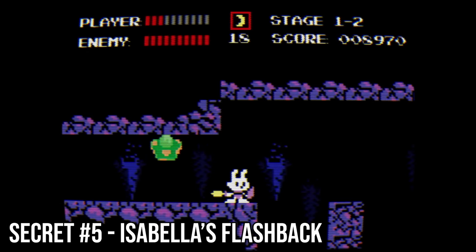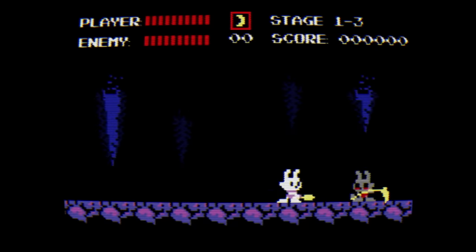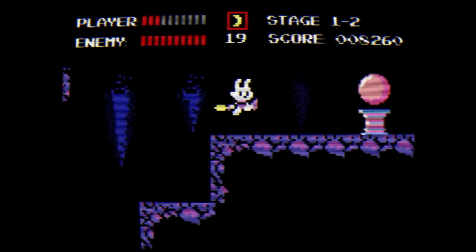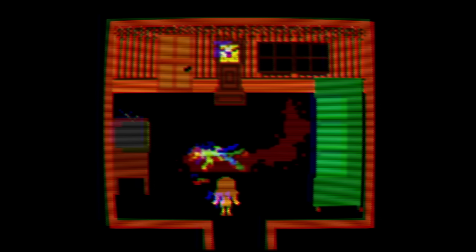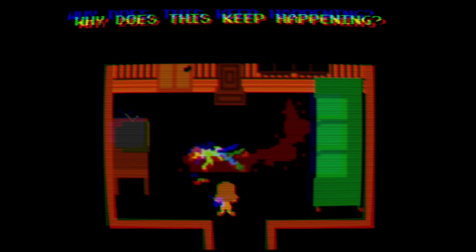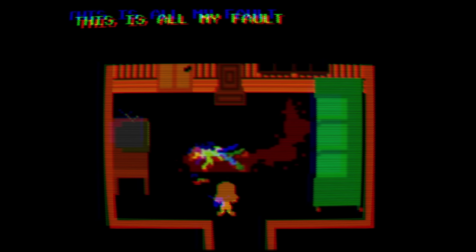Without doubt, the most unsettling secret to be found is at the end of Stage 1-2. Usually when completing this stage, we are taken to the boss battle. However, if we collect every single half-moon along the way and reach the end of Stage 2 without losing a life, then we are transported to Jeff's family home. Isabella, who is now a part of Jeff's family, awakens one night to discover her uncle butchered in the living room. Uncle Jeff? Oh my god. Why does this keep happening? Why does everyone I care about die? This is all my fault.